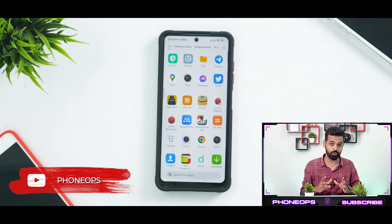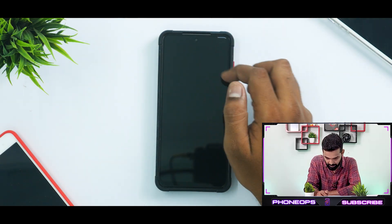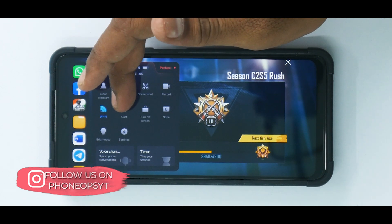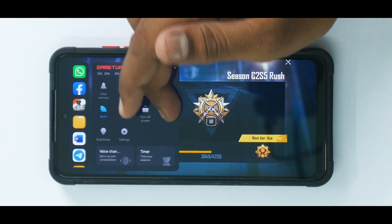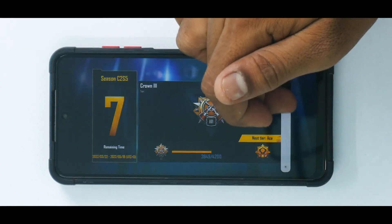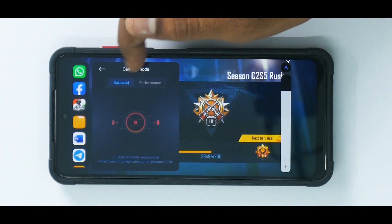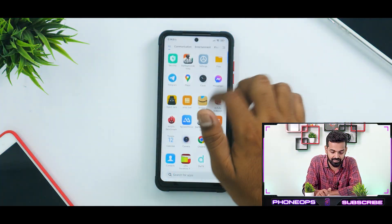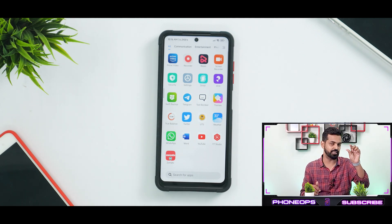You can launch a lot of applications from the sidebar. As far as Game Turbo is concerned, there are just visual changes — no major functional changes. In-game you have options like clear memory, DND, screenshot, record, cast, turn off screen, screen saturation, and brightness controls. There's also a quick shortcut to switch between balanced and performance mode, and the animation for this looks very beautiful.